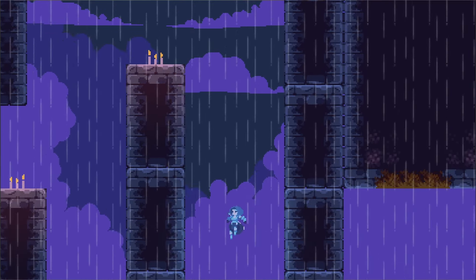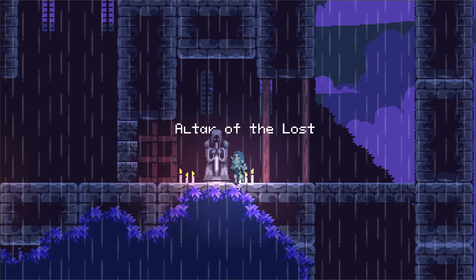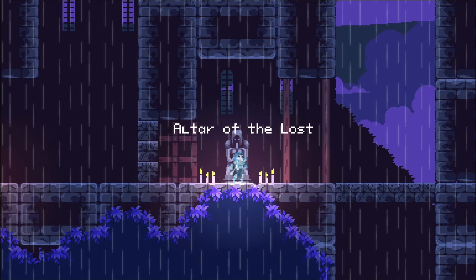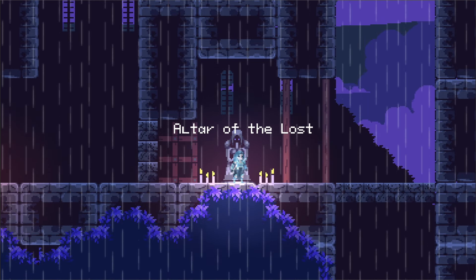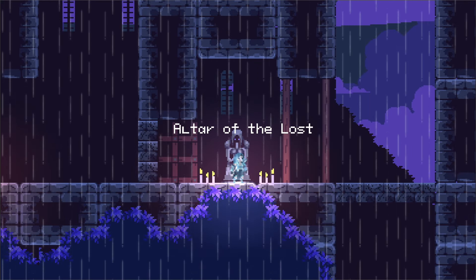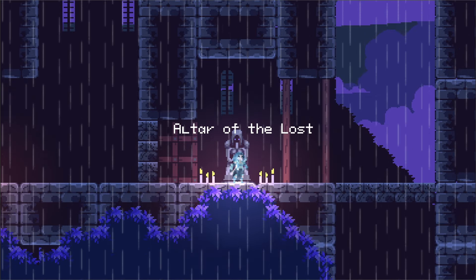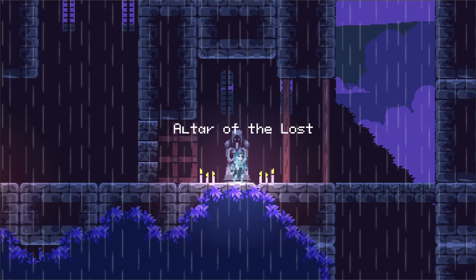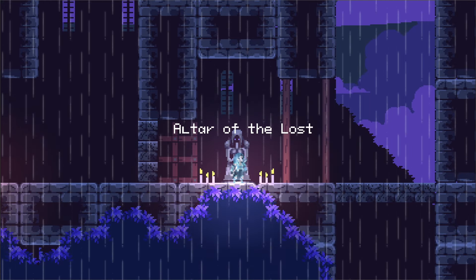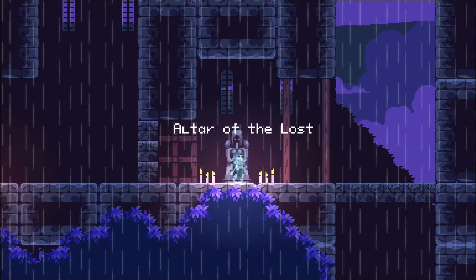Once you've figured out the wall jump you can drop down here, and before that let me show you this — this is the Altar of the Lost. A lot of you suggested that checkpoints should have some sort of visual indication, and this is what I have currently. If you die you respawn at an altar, and you do find that out if you happen to fall off the map. Beyond that, you cannot respawn at an altar unless you've unlocked it by going near it.